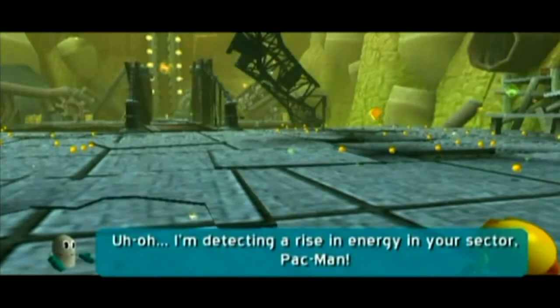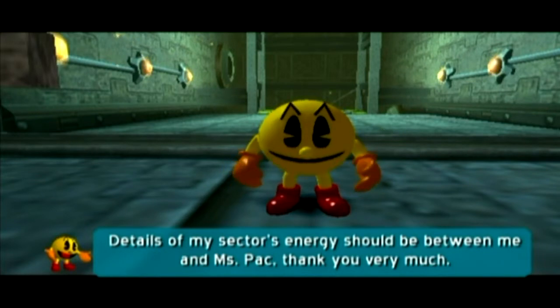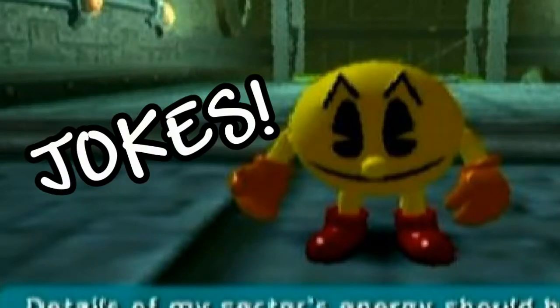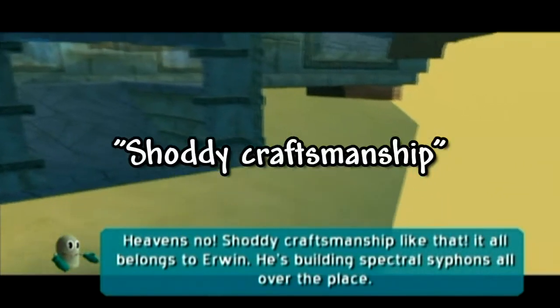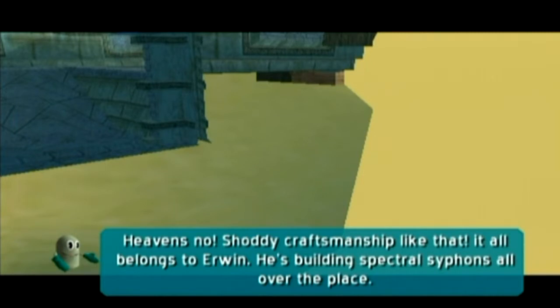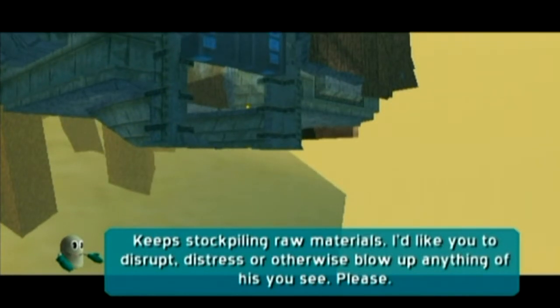Uh-oh. [In-game voice:] I'm detecting a rise in energy in your sector, Pac-Man. [Pac-Man:] Details of my sector's energy should be between me and Ms. Pac. Thank you very much. Jokes. There's weird techno stuff here. It all belongs to Rowan. He's building spectral siphons all over the place, keep stockpiling raw materials. I'd like you to destruct, distress, and otherwise blow up anything of his you see. Please. Glitches! Camera!